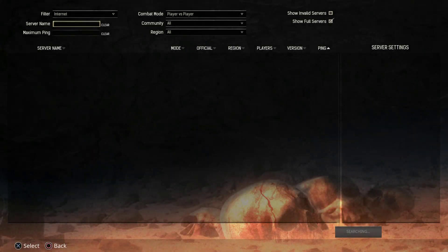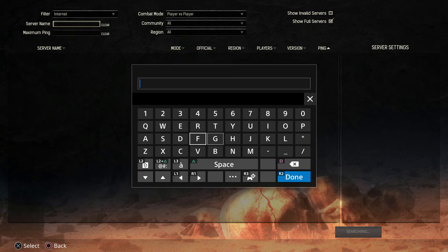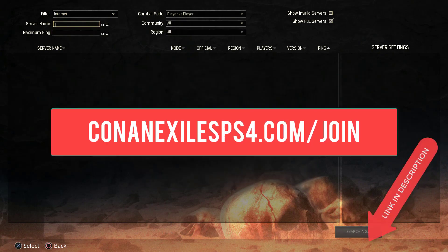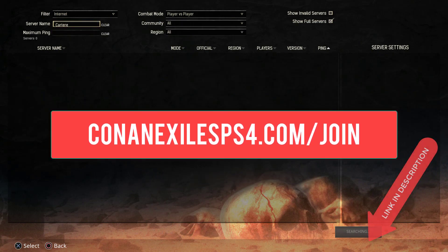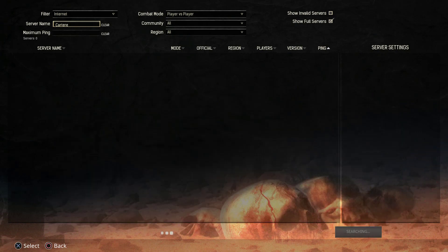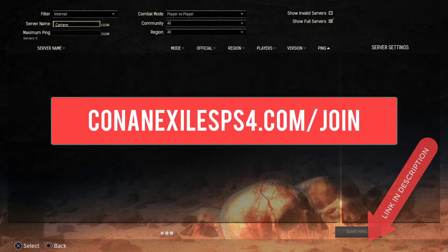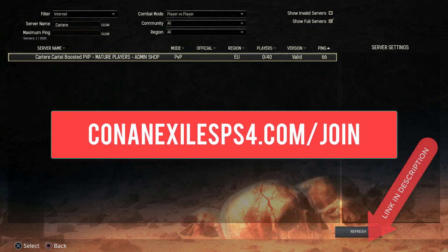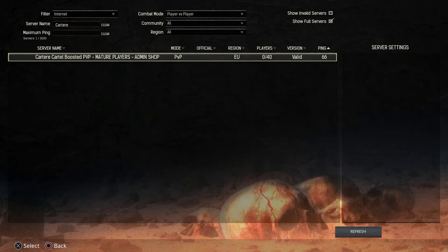If you want to grind less and have more fun in Conan Exiles on the PS4, then come and join my boosted PvP server. Go to ConanExilesPS4.com/join — there you'll find all the information you need to join the server. There's also an admin shop on the server so you can speed up your progress, become a patron, all that great stuff. This server is for mature players only, no salty squeakers allowed, so I will see you guys in the wasteland — peace out.